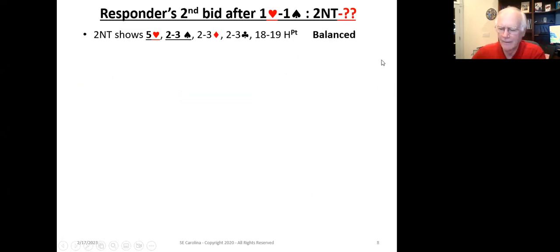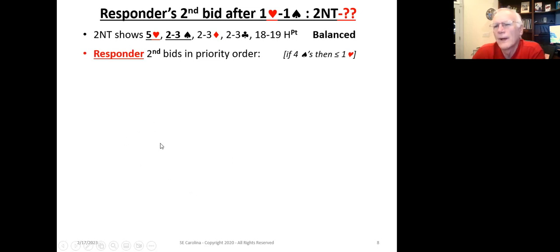Let's take a look at a couple of bidding sequences. When the opener bids two no trump after one heart, one spade, that says they've got eighteen to nineteen points. We'll look at the responder's bids grouped by the number of spades they hold. With a six-plus spade suit and seven-plus points, the responder is going to bid four spades — because eighteen plus seven is twenty-five, enough for game. If they have five spades and seven-plus points, they're going to bid three clubs using the checkback new minor forcing system.